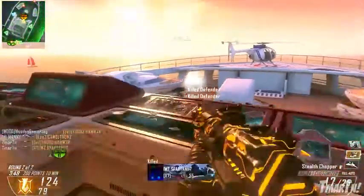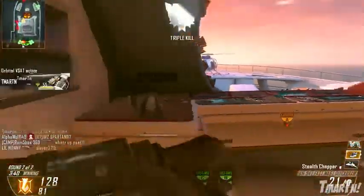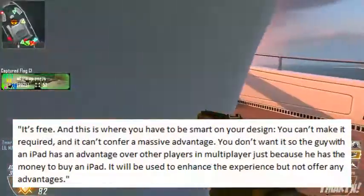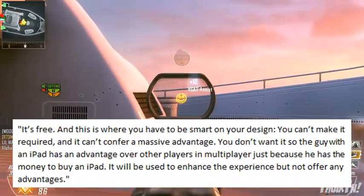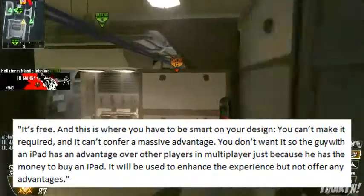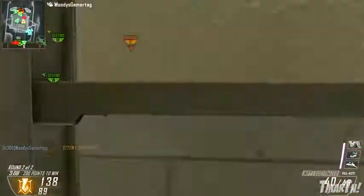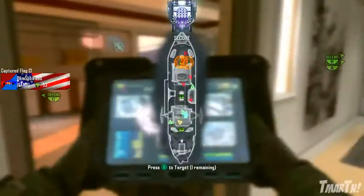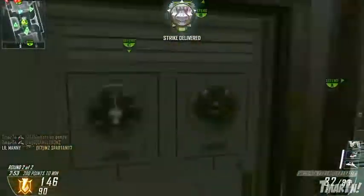Maybe you call in a UAV using the second screen, or maybe you change your classes on your phone while in-game — it's not clear yet how it will work. Rubin elaborated that it's going to be free, and the design has to be smart: it can't be required and it can't confer a massive advantage. You don't want the guy with an iPad to have an advantage over everyone else just because he has the money to buy one. It'll be used to enhance the experience but not offer any gameplay advantages, which is good to hear.